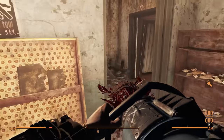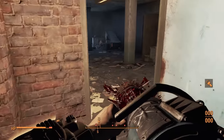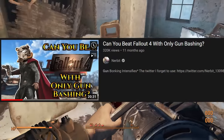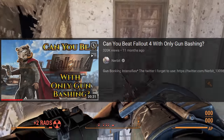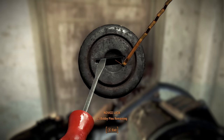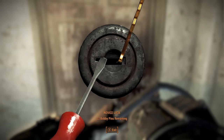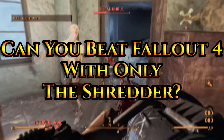As of today it's been a little over a year since my first couple of Fallout 4 challenges, which is crazy to think as it feels like I only recorded them a few weeks ago. One of the first videos I ever recorded was beating Fallout 4 with only gun bashing, but a lot of you pointed out in the comments that I could have used the shredder functions of the minigun, as it also scales with the basher perk. Truthfully I completely forgot the shredder was even a thing, so I figured today I'll find out: can you beat Fallout 4 with only the shredder?